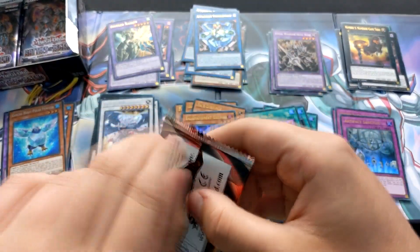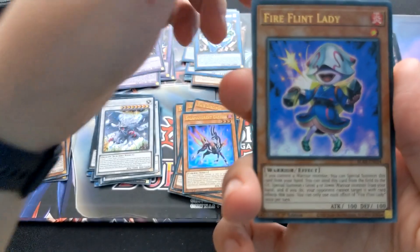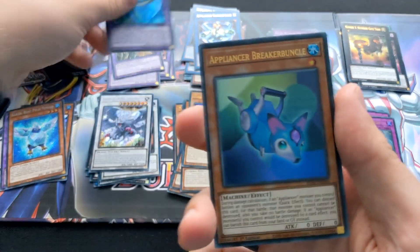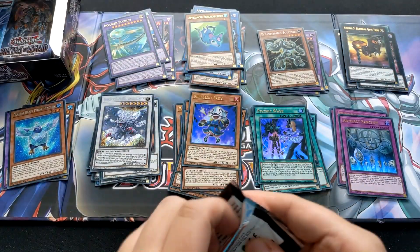I probably should have gone through one side first — I've kind of lost count on how many packs I'm on. Psychic Wave, very nice. Another Fire Flint Lady — that's two now. Another Invoked, another Appliancer, and Weathering Soldier. Fossil deck is looking good.